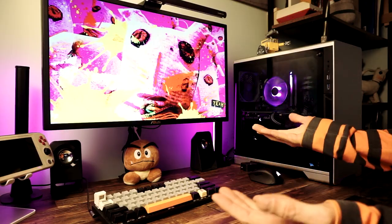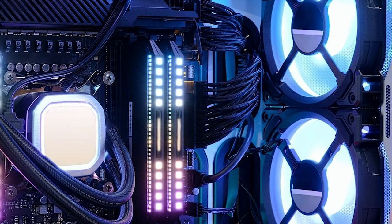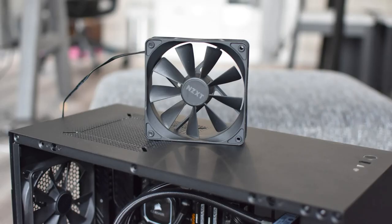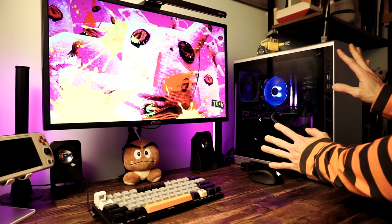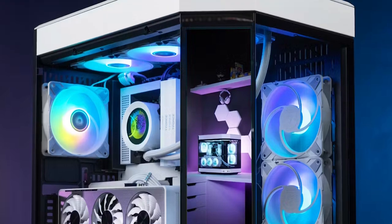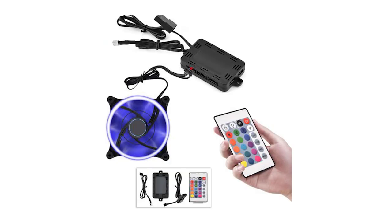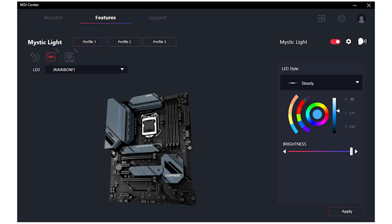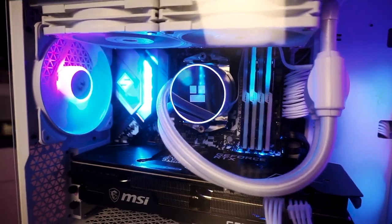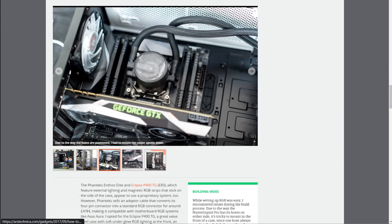If your case didn't come with fans, you'll need some. The bare minimum is one rear exhaust fan, but I recommend at least three — two intake at the front and one exhaust at the back — using 120mm fans. Just make sure you have some fans for airflow. You can get white or RGB fans to make your PC look cool. I won't cover how to make all your RGB components work together in this video since it's a bit messy, but I'll link to a good article in the description.